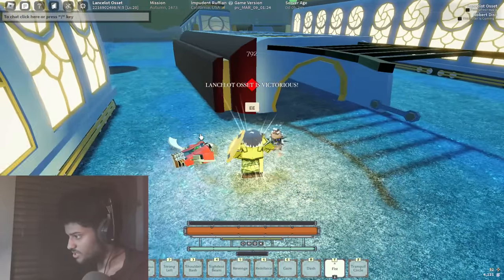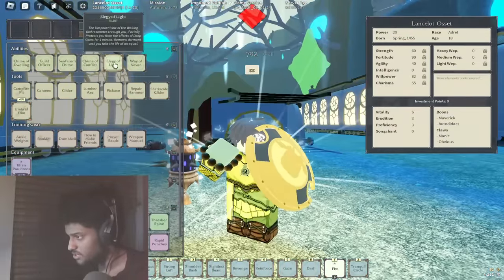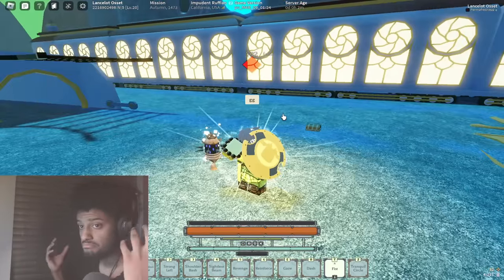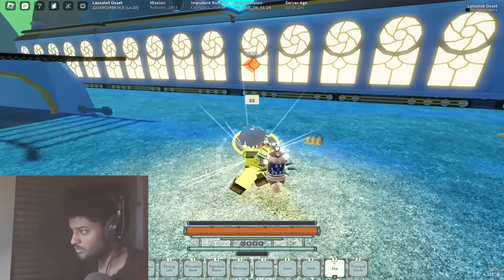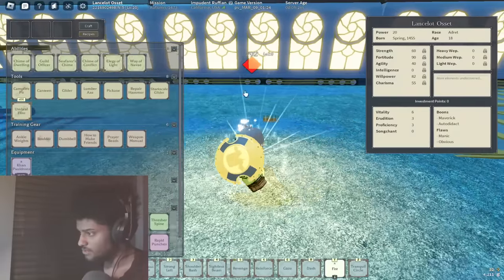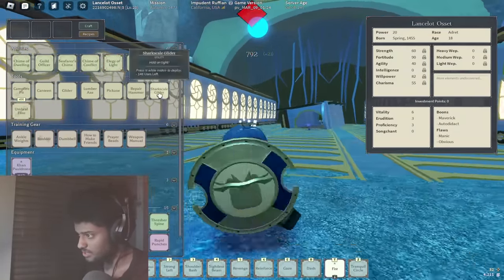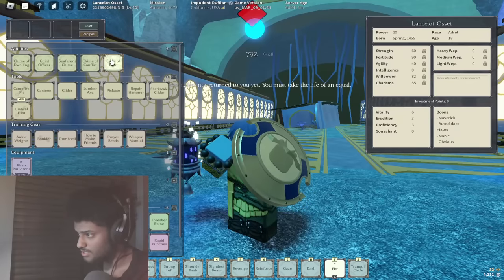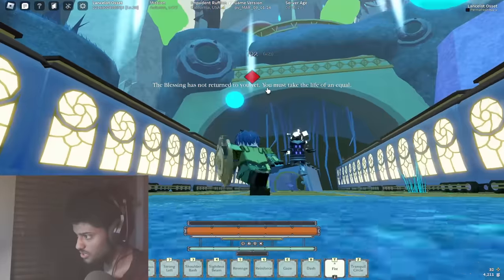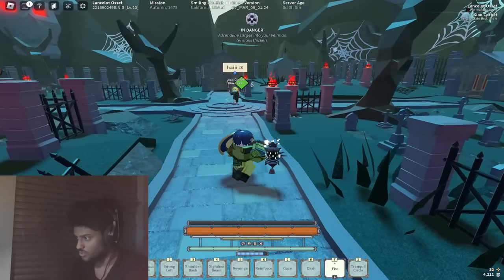It looks like he's done. Let's see if we actually get the recharge back — it looks like we do not. Maybe it bugged out, but the Elegy of Light is still going. That match was at pretty much super low elo, but it lasted damn near half the entire match. As you can see, it does not give us a recharge when you take someone's life in Chime, so let's do one more match.